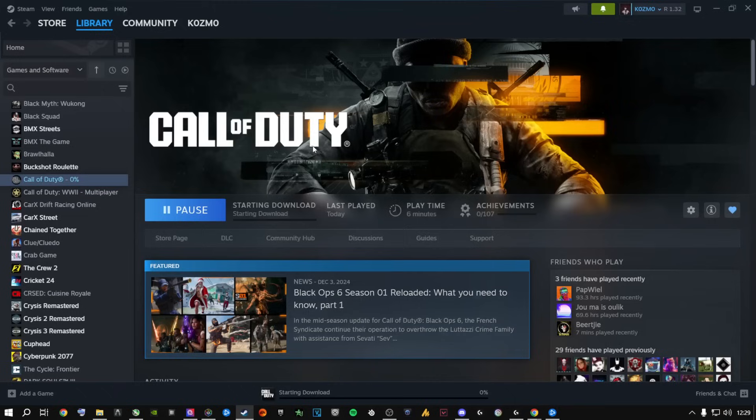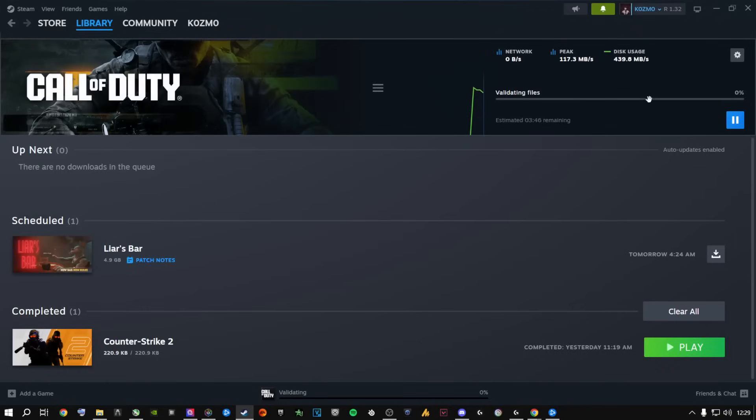Steam will start downloading, then say 'Validating.' Go to your Downloads in Steam and it will validate all your game files — let it run all the way to the end. It's going through the files looking for anything corrupt, missing, or broken. Please leave this running until it's completely finished.